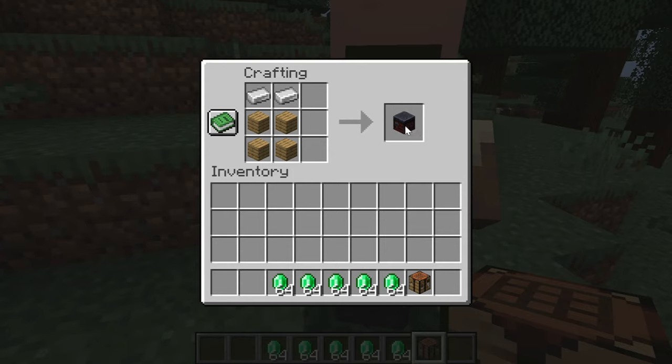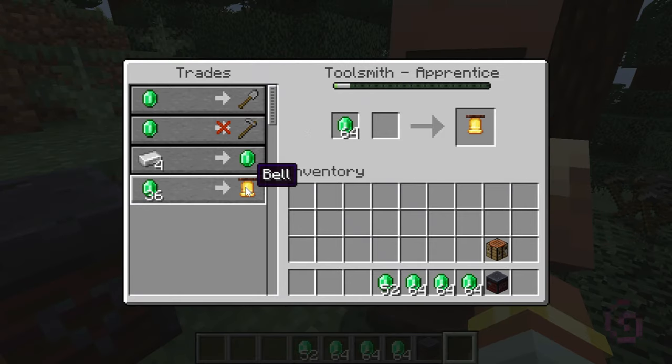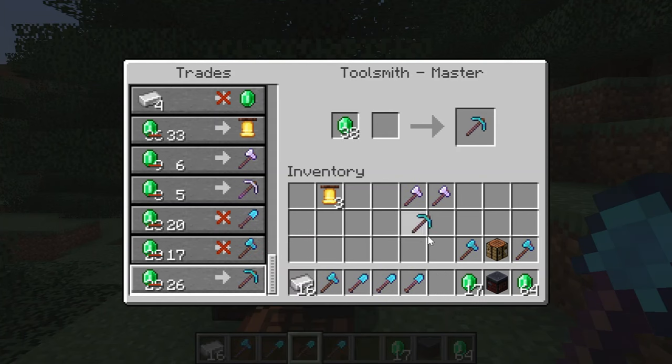With wooden planks and iron, you can craft the smithing table, which is used by the toolsmith. It has very similar trades to the armorer, but it sells enchanted tools instead of armor. It can also sometimes give you bells. You can get enchanted diamond tools from this villager, which is very nice.